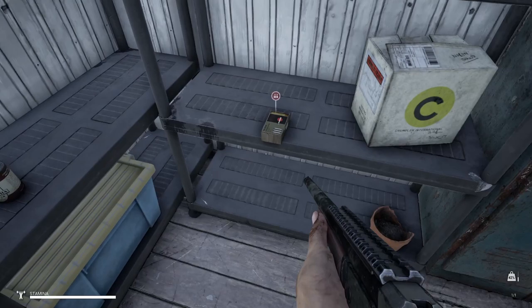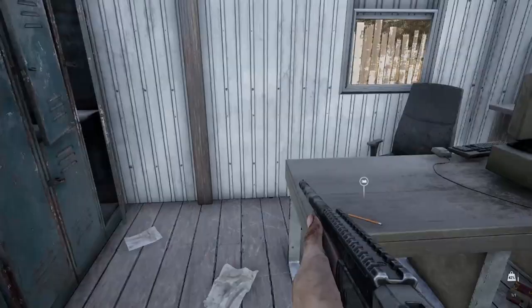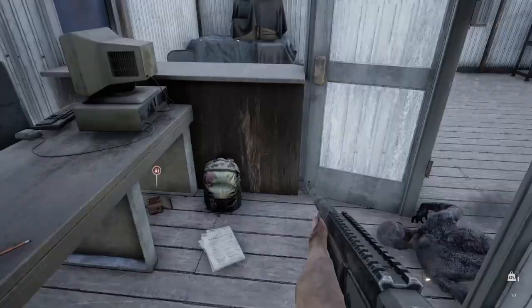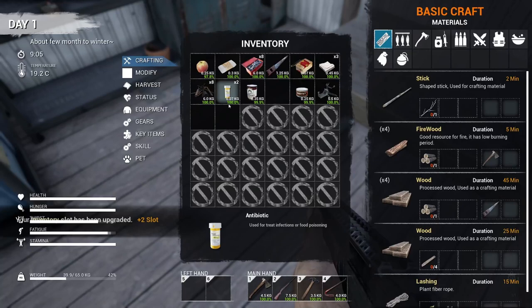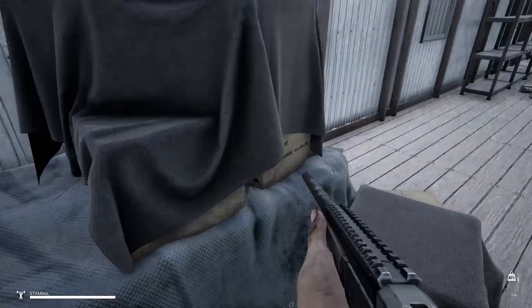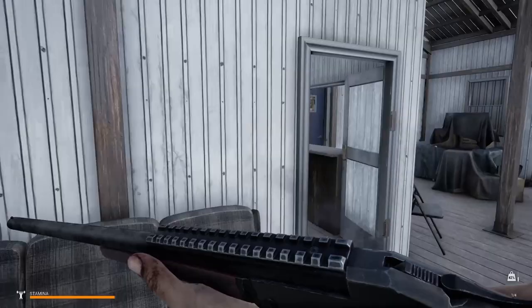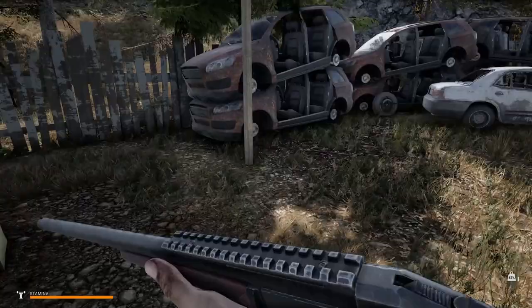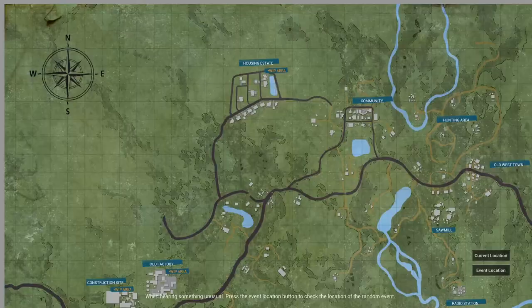We got two more inventory slots - that's really, really good. I kind of thought you could build a backpack, but it seems like we just have to find upgrades in the wild or something. Let me just check out whatever's left in this junkyard, and then I guess maybe we'll head back to that cabin or something. I don't know if we should make that into our base.